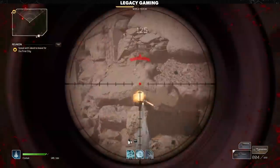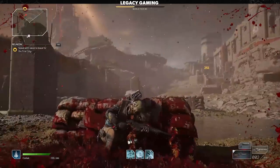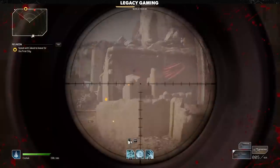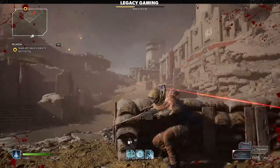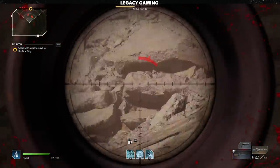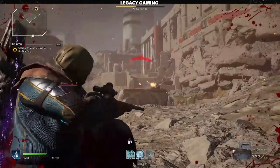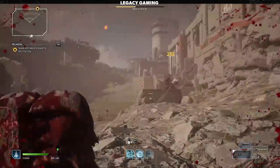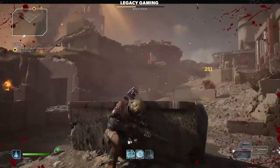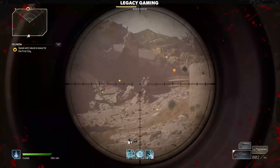Bolt Action rifles are designed for co-op play — a Technomancer in the back line picking off enemies is wonderful — but in solo play, it just can't keep up with the hordes of enemies the game throws at you. Yes, you're getting 200 meters of effective range and 100% weapon accuracy, but it's that mag size that really restricts the player. Another strange thing is that the crit multiplier is actually the lowest of the three rifles at just 200%, and it feels like we're being cheated out of damage. There are still far too many drawbacks that make it hard for me to recommend this weapon type in its current state.